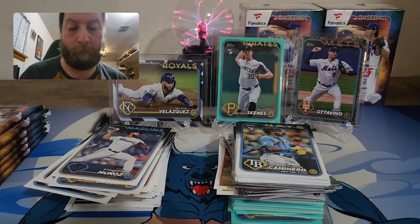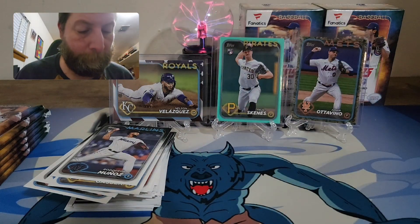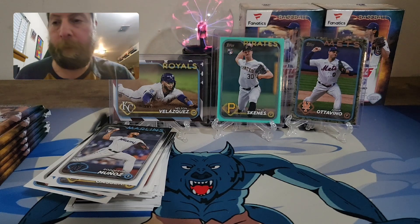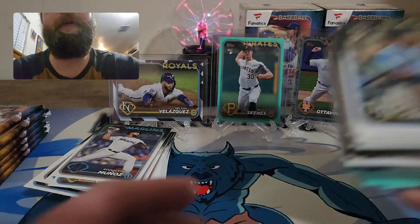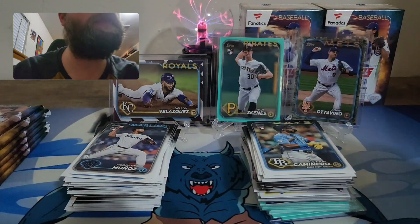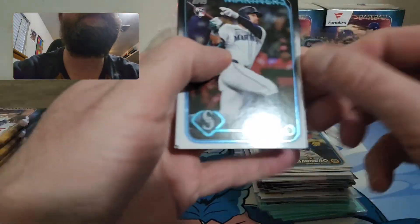I do love these Topps Black Gold cards — they are sharp looking, probably one of my favorite inserts in the Update series set. Definitely like those a lot. Getting some nice stuff out of these for sure. Come on, can we hit a redemption? Let's make it happen!